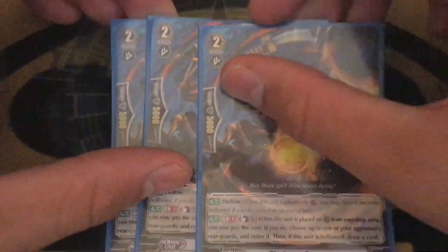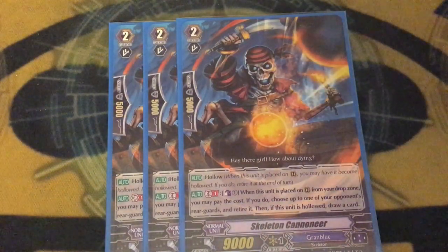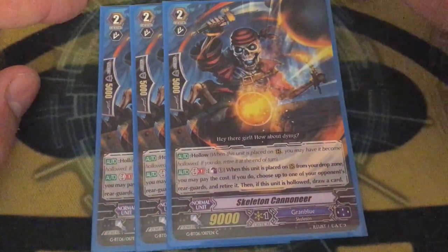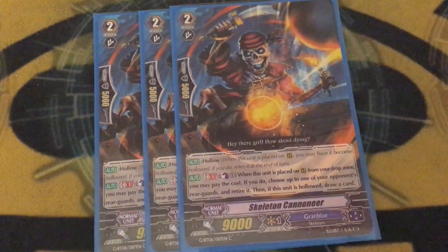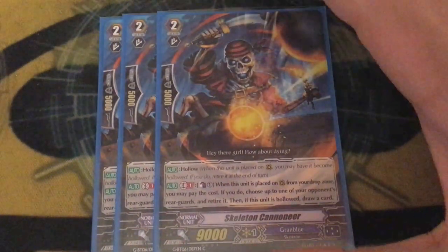We're running three copies of Skelton Cannoneer — hollow, as most cards in this deck are. When it's called from drop zone, you can counter-blast one to retire one of your opponent's rearguards, and if Cannoneer is hollowed, you can draw a card. It's a nice way to neg your opponent, because retiring in non-retire-based clans is always nice. You can draw a card and do more defensive shenanigans with it. Also, Cannoneer has the best flavor text in the entire game — a nice little 'Hey there, girl, how about dying?' What's wrong with catcalling somebody with some nihilism and self-deprecation? God bless Cannoneer, the man who's almost as dead as I am.